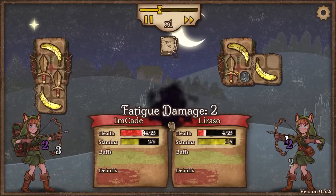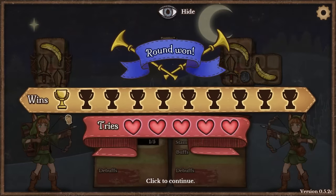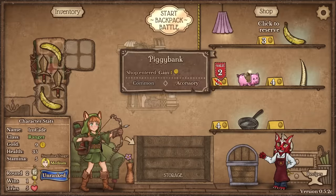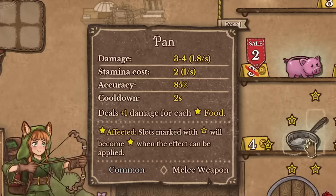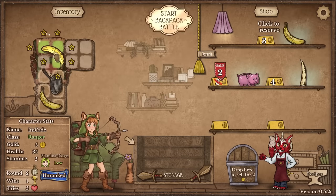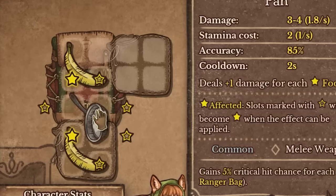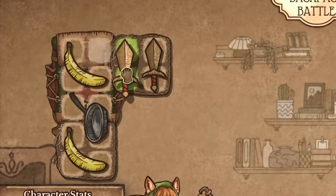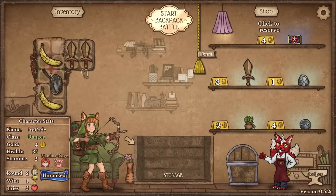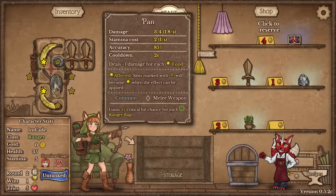Just keep punching them. We're starting to take fatigue damage — I think that's just like poison, basically. And that's my first win. I definitely want another leather bag slot so I can hold more things. I can buy this pan that does three to four damage a hit. If I squeeze this in, it should do two extra damage because I have two foods in the star zones. I've got extra gold — reroll. Whetstone makes weapons gain plus one damage. Move the banana and put the whetstone in. Now my pan does even more.